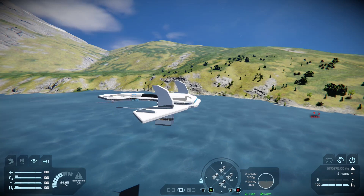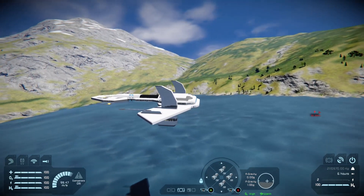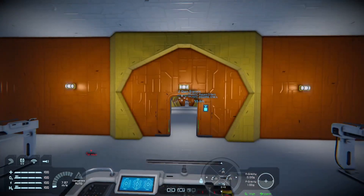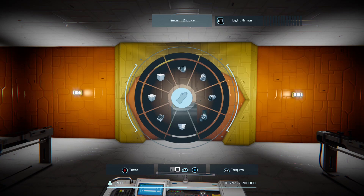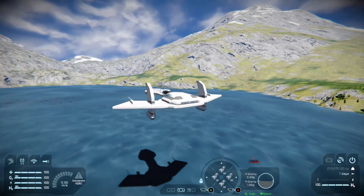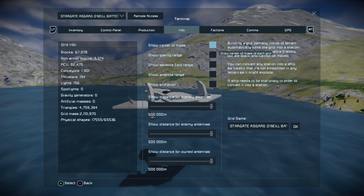It's pretty quick with mods, slow without, so I definitely recommend getting them. With the PCU reduction mods, it drops from 175,000 PCU down to about 92,475 — so it drops close to 80,000 off, which is pretty good. You could get two of them in a session if you wanted.